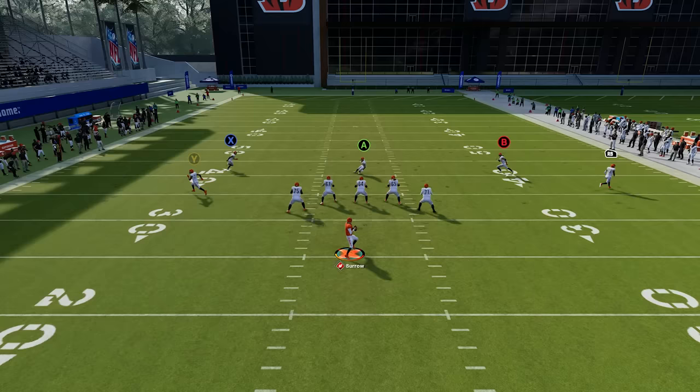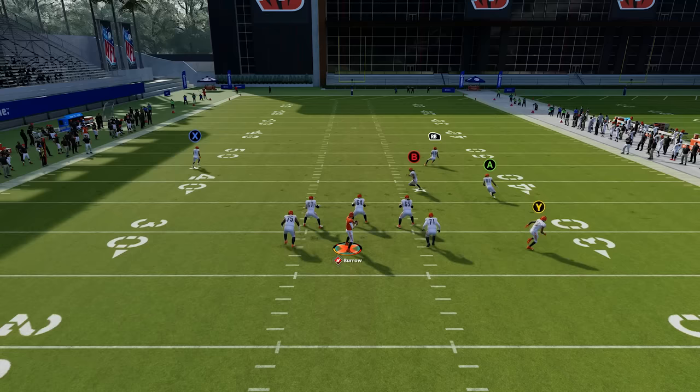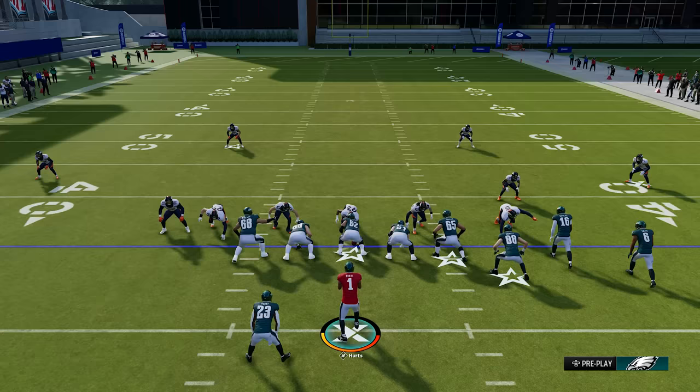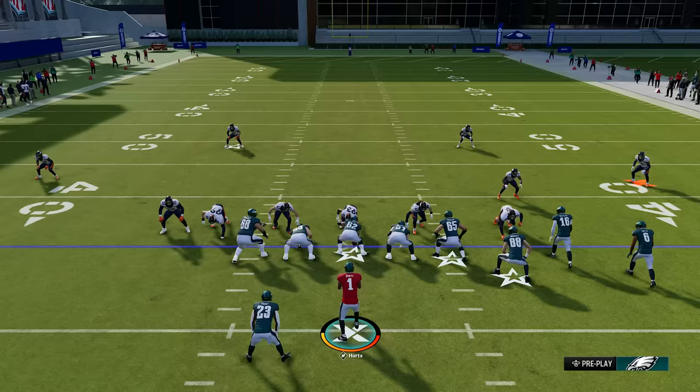Lastly and most important is the possession catch. You get this by holding A on Xbox or X on PlayStation. This means your receiver will try to secure the ball, get down, and avoid hits — and near the sideline, this is important for making sure he taps his toes and doesn't go out of bounds. Moving on, you don't want to predetermine your reads. You don't want to just lock on a receiver and predetermine where you're going to throw the ball because that's how you turn the ball over and make bad passes. You want to try your best to survey the field and find the open man.